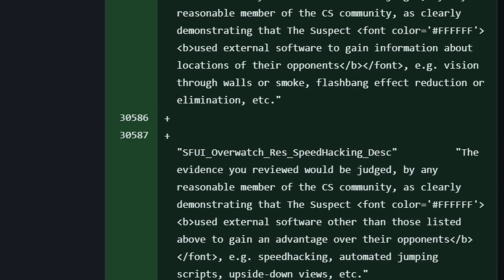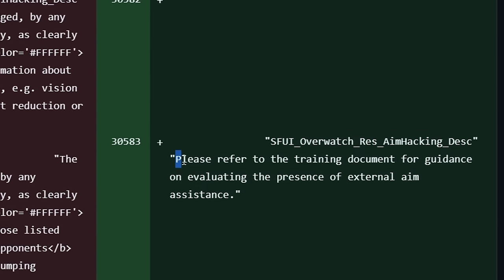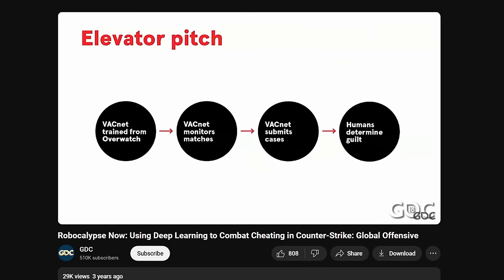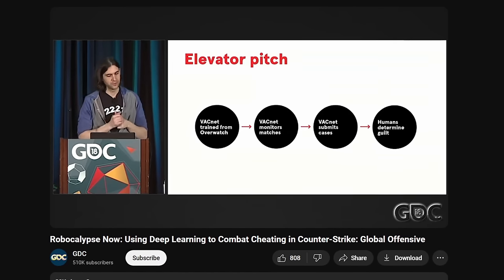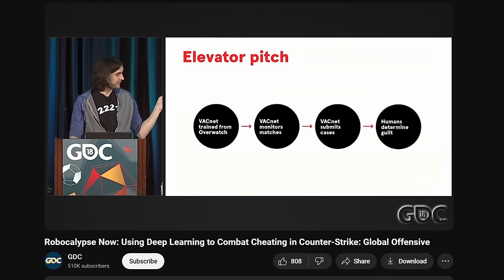However, the aimbot option currently lacks a full description and instead says that before making a decision on this issue, you need to check the guide on how to recognize cheats for aiming assistance. For those who are not aware, Overwatch and VACnet are closely linked. Based on a huge amount of verdicts from real people, the Counter-Strike developers train and update the AI-based anti-cheat.